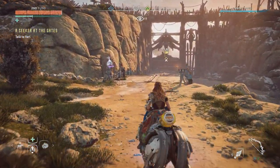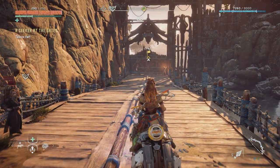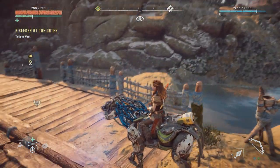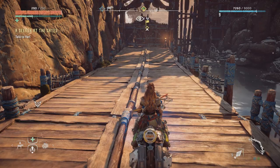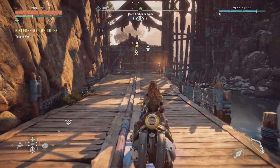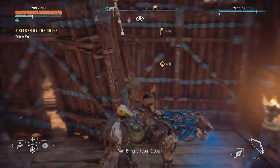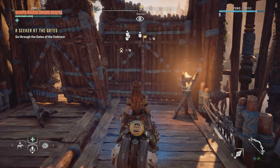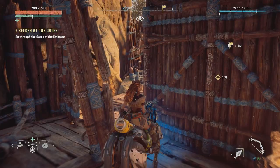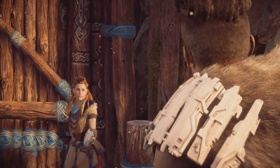I am back at the entrance — or well, exit — of the Embrace. Also, it seems that if you leave your mount behind for too long it's going to vanish and you can't call it anymore, so I got myself a new one. I guess I have to go through the gate, although it seems like there's some machine fighting outside. Can I fit through here with my mount or do I have to do this on foot? Let's find out — very slowly. I might be able to fit through here. Yep. Oh well, I don't have my mount and the cutscene kicks in anyway.